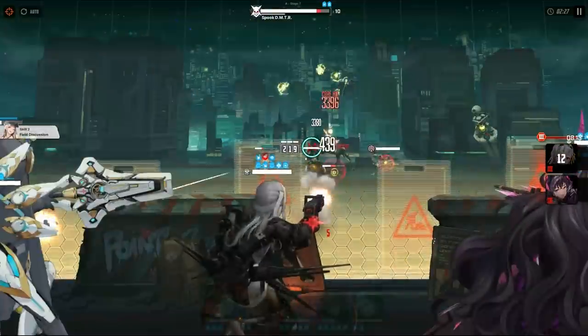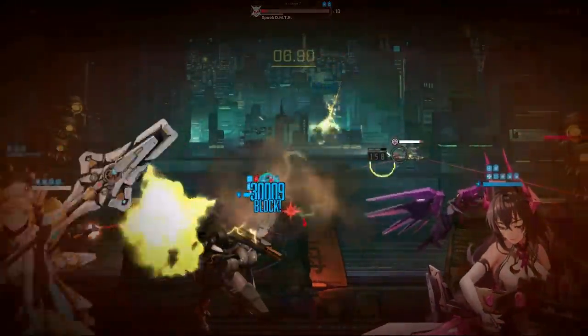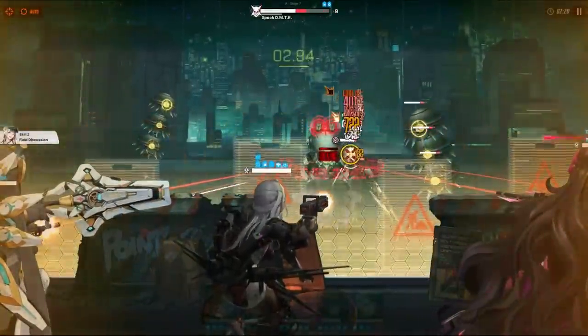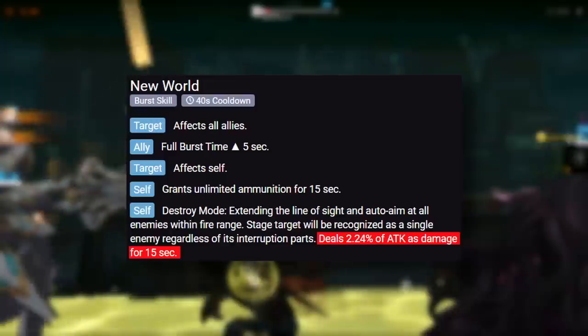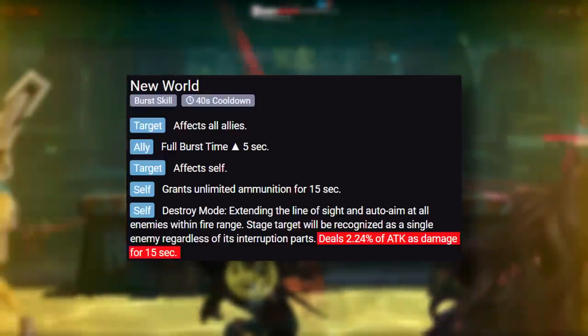Moderna's Burst also has a unique ability to increase your team's full burst duration by 5 seconds, making her the first character to have this effect. This is a very strong skill effect that will increase your team's damage overall. At level 10, she deals 2.24% of her attack as damage for 15 seconds. Moderna's Burst is on a 40-second cooldown just like every other burst type 3 character, and this also has an energy damage type.